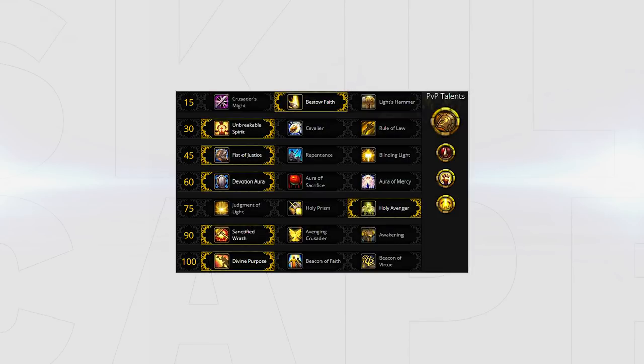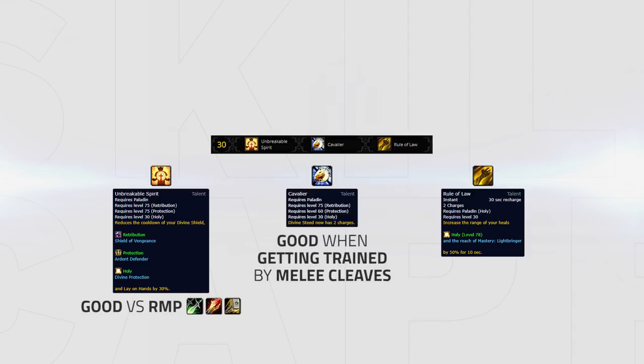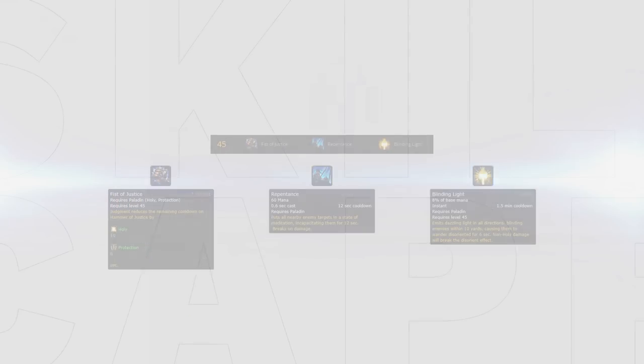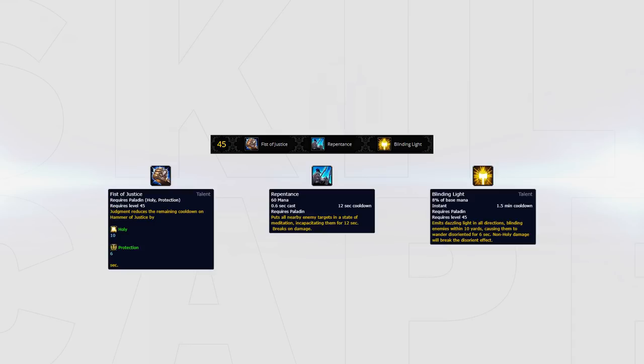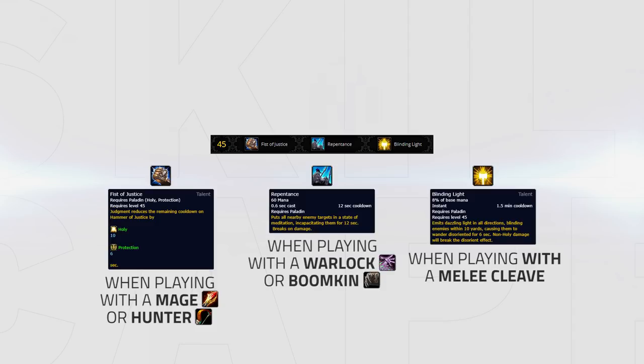Your standard talent build will look like this. Unbreakable Spirit, Cavalier and Rule of Law can be swapped depending on what comp you face. Unbreakable Spirit is a good pick vs RMP, Cavalier is good when getting trained by midi cleaves, and Rule of Law is good on big maps like Tolveron so you can stay max range. Fist of Justice, Repentance and Blinding Light can be picked depending on what comp you play. Blinding Light is better when playing with a midi cleave, Fist of Justice is better when playing with a Mage or Hunter, and Repentance is best when playing with a Warlock or Pumpkin.